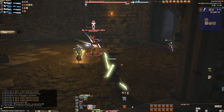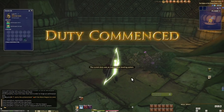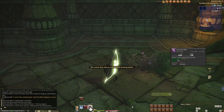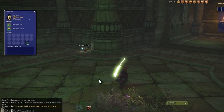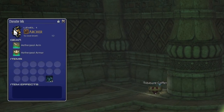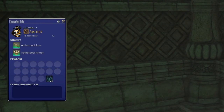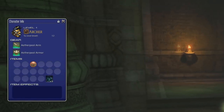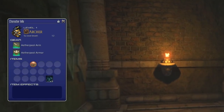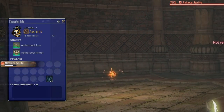Upon entering an instance we have two windows open: the map and the character info window. Opening and closing the character menu opens this rather than your normal character screen. It displays our class or job, EXP needed to level, Aetherpool gear, and a section for items. But these aren't the same as normal items — we'll get back to explaining items in a bit.